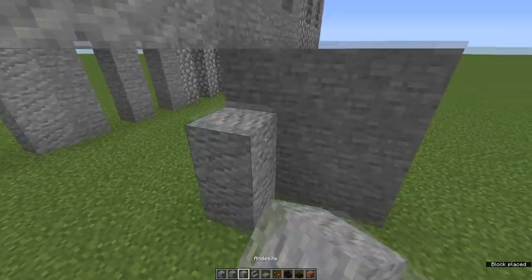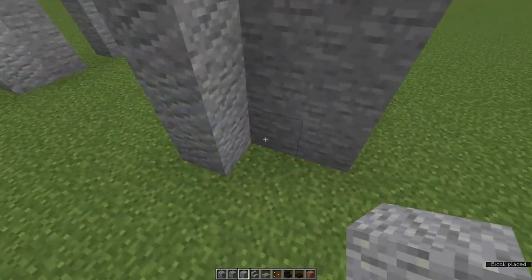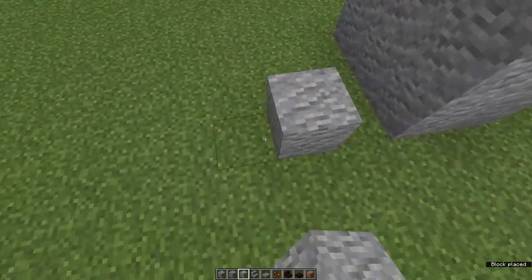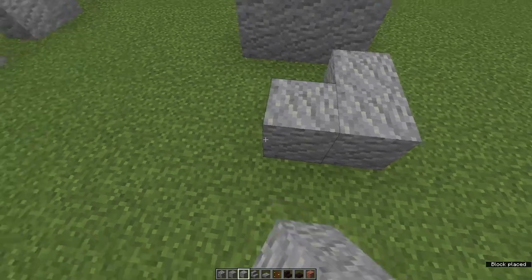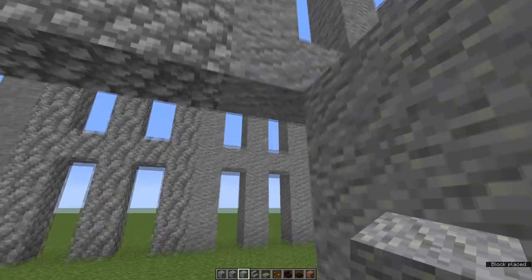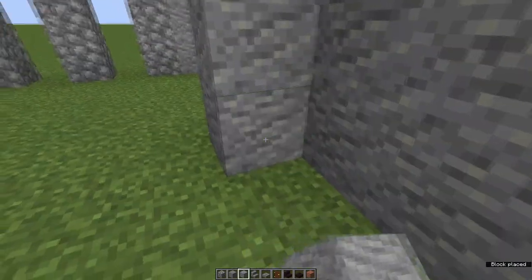We're going to do that again — andesite this time to match this house. Leave a gap of one, one, two, one, two, three. And bring this wall all the way down to the ground.